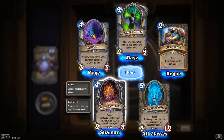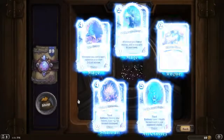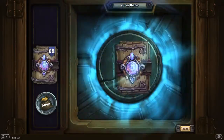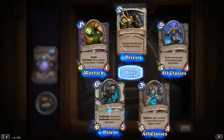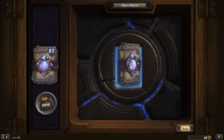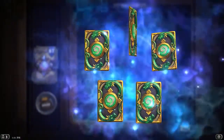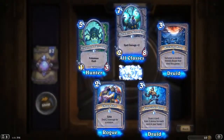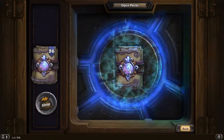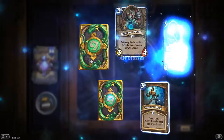Destroy your totems, gain plus two, plus two for each totem destroyed. That's not bad. By turn four you could possibly have two totems in play — at least in standard, possibly more in wild. Based on the 90 or so packs that I'm going to open here, I think I'm going to get about four legendaries, unless I happen to get pretty lucky.